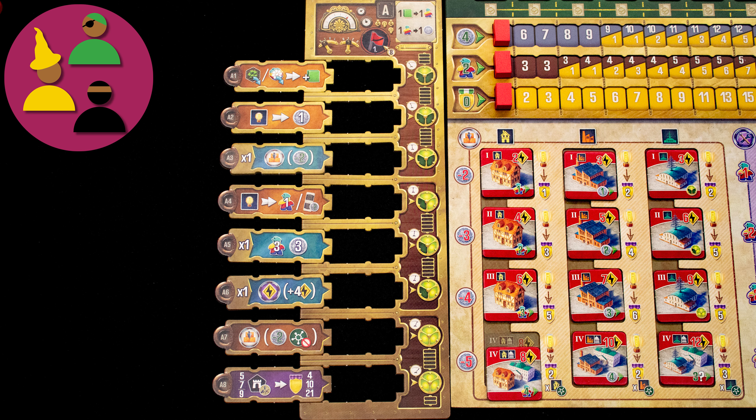Now let's look at the five main complex actions. Contract lets you select one of these four contracts and place it beside your board — you gain the placement bonus immediately. Develop lets you gain new action tiles; the first one costs the amount in coins below it.